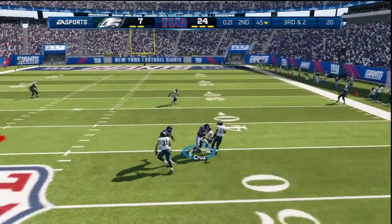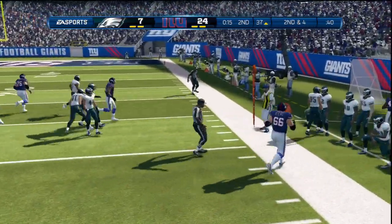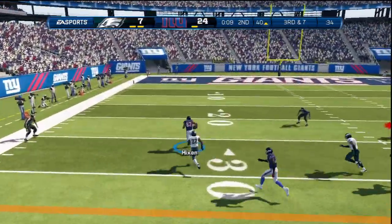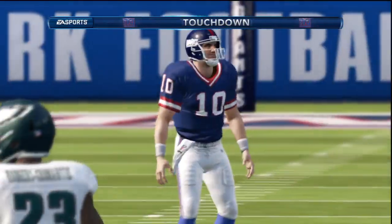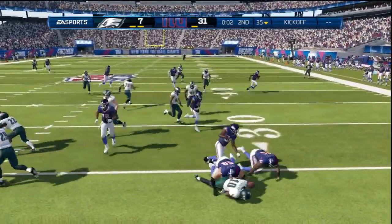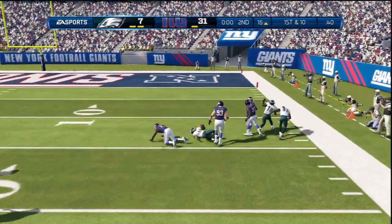All we need is one more stop and a score to put this game away. My game plan going into the second half is to get another stop somewhere and put up another score. Right now we're in scoring range for a field goal — we're looking inside the pocket, we hit him with the ghost streak, and Nixon is wide open. We end up scoring another touchdown, so we're up 31 to 7 right before halftime. Capitalizing off his interceptions definitely hurt him — we moved the ball and got ourselves another touchdown just before halftime.